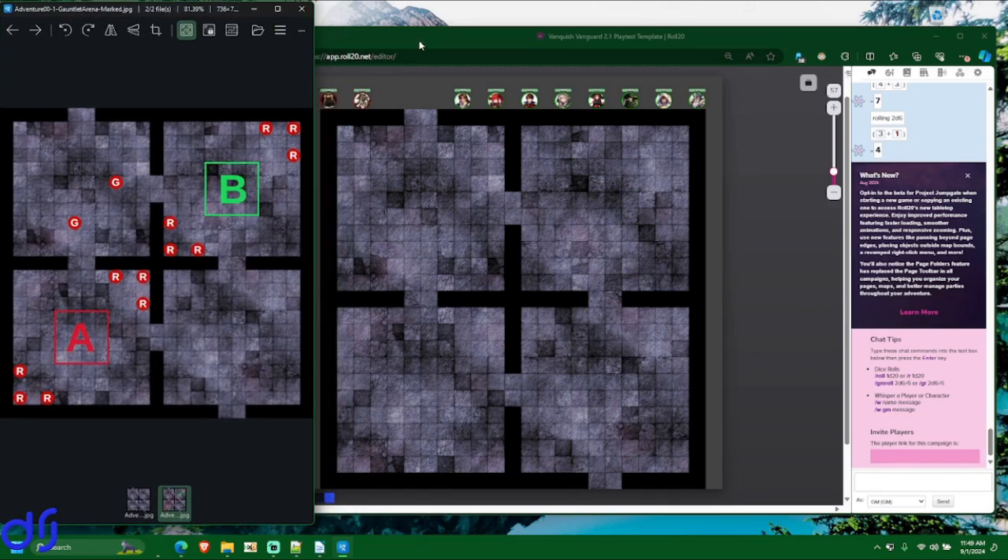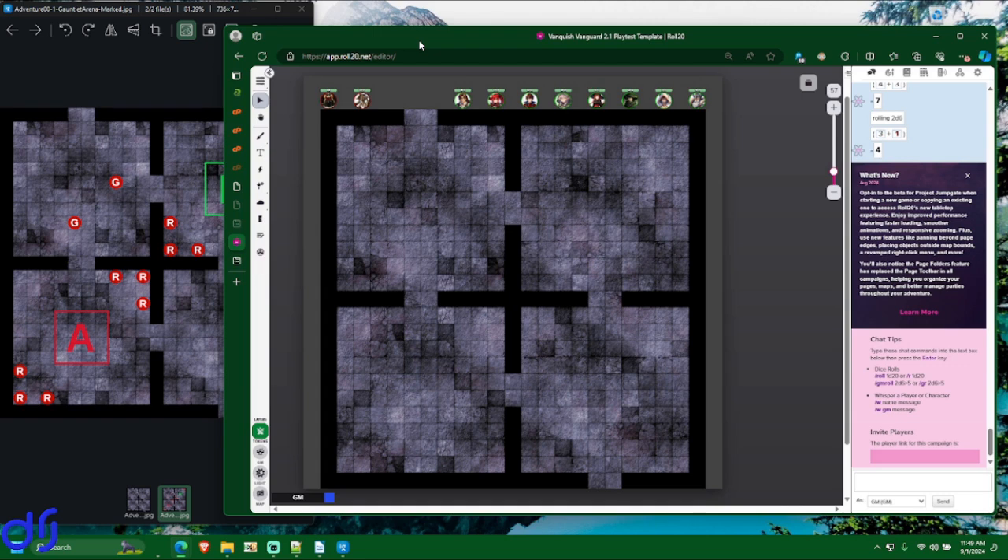For the purposes of running this battle, I'm using the online virtual tabletop software known as Roll20, which you can access at Roll20.net where you can create a free account. That said, I'm agnostic about what software you use to run Van Van, or if you even use software at all. Another option that's fairly popular is Fantasy Grounds. You could even just keep track of it with graph paper and pencil — just do it however you want.